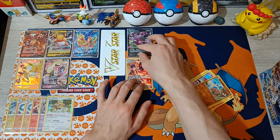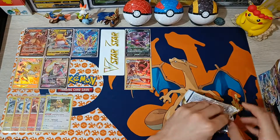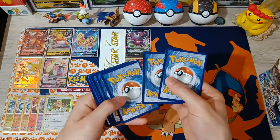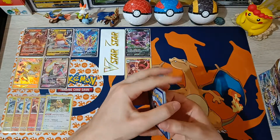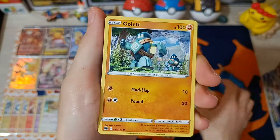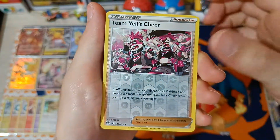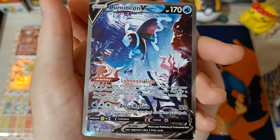Number 3 from the left side. I have a feeling the left side of our box is going to be loaded with some awesome pulls — Alt-Arts maybe, maybe a gold card. Cards: Gloria, Starmie, Freshwater Set, Golett, Chimeco, Chimchar, Minccino, Baltoy, Energy, Team Yell — oh my goodness, Alt-Art Lumineon V! What?!